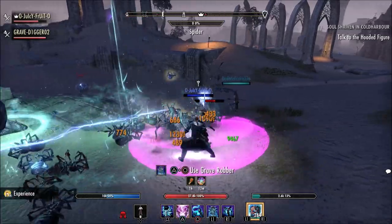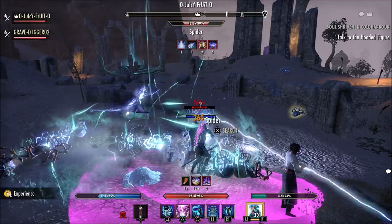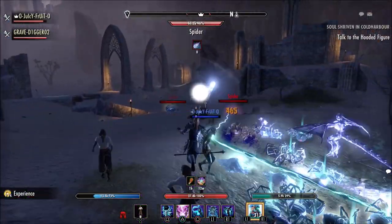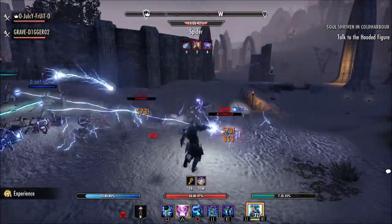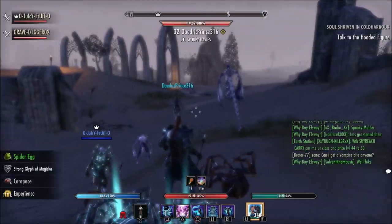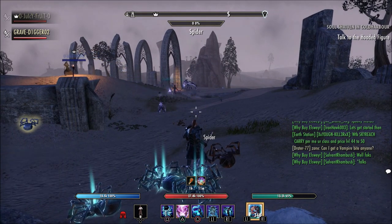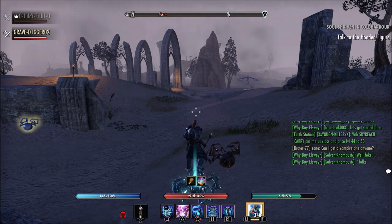I always use a lightning staff because it's easier to aggro things. You can slap all the skills you need — no matter what class you are — on the bar, it will rank those skill lines up still, and you also have that lightning staff to aggro. Whatever else you need weapon-wise, you can put on your back bar and it will still rank that up too. Just because you're using a lightning staff doesn't mean you can't be a tank — my character here is a necromancer tank I'm ranking up. Make sure you have that training gear; it's always a big help.